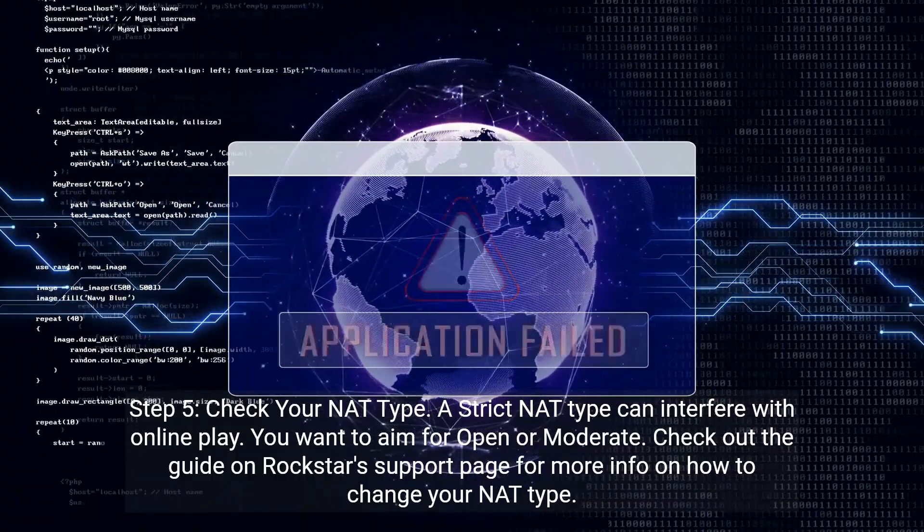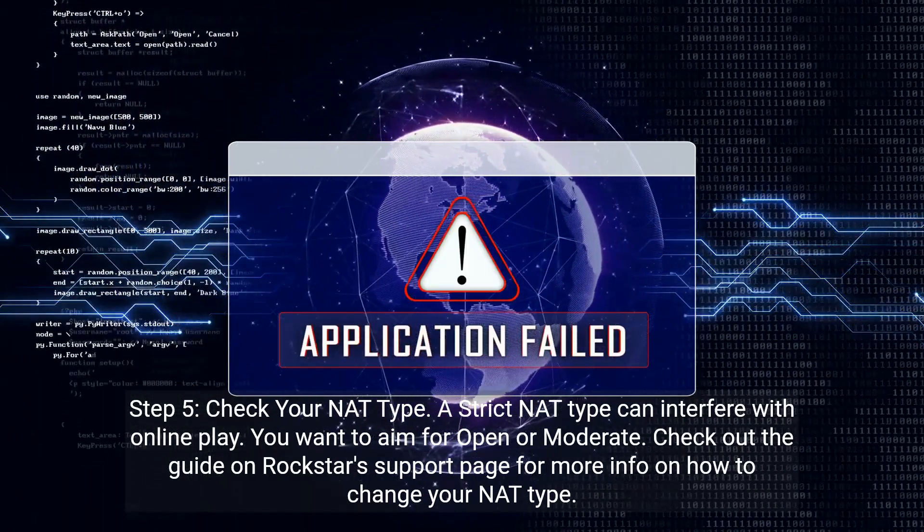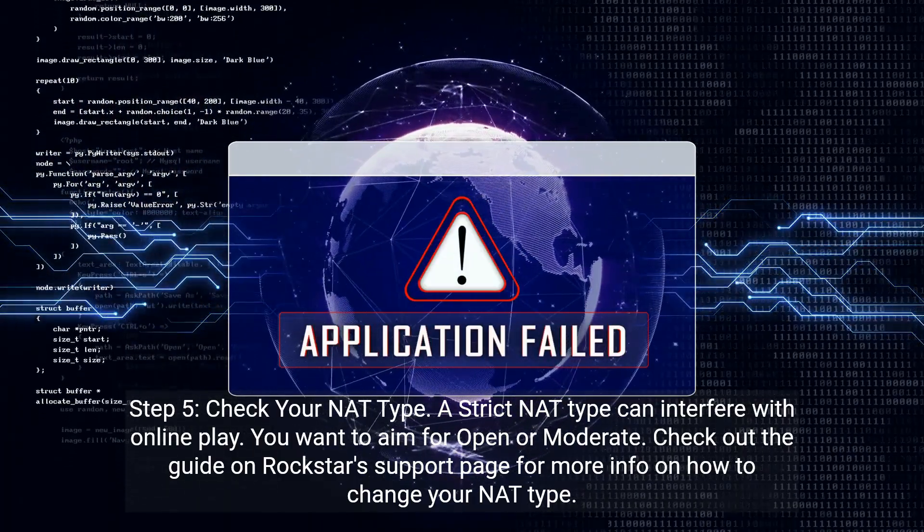Step 5: Check your NAT type. A strict NAT type can interfere with online play. You want to aim for open or moderate. Check out the guide on Rockstar's support page for more info on how to change your NAT type.